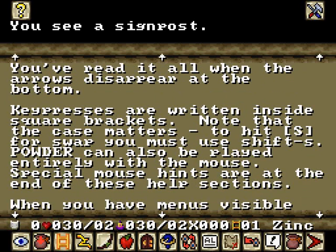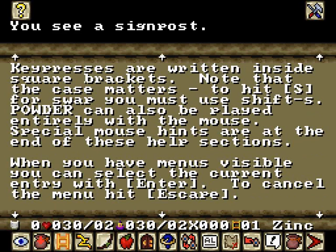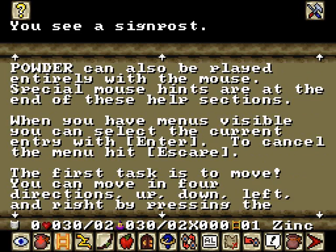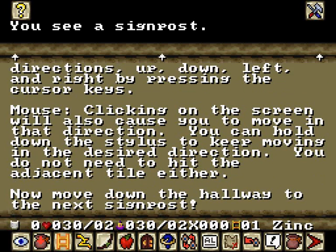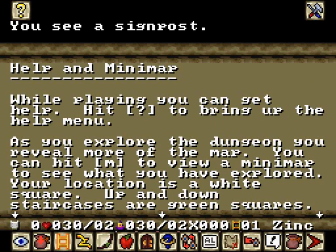In the tutorial: press up and down to scroll through this message, or use page up and page down. Key presses are written inside square brackets — to hit S for swap you must hit Shift+S because it's a capital letter. It can be entirely played with the mouse too, which is cool. When you have menus visible you can select the current entry; press Escape to cancel. First task is to move — you can move in four directions, so it's orthogonal, cardinal movement, no diagonals.